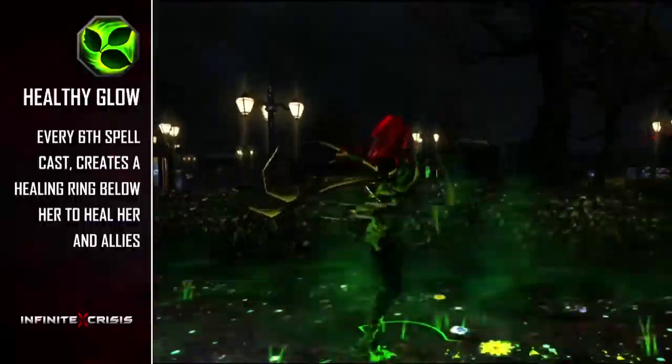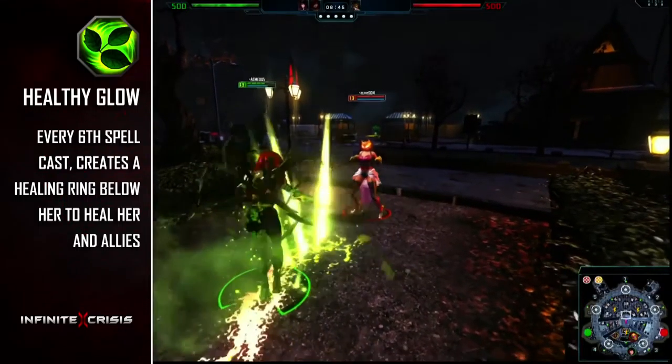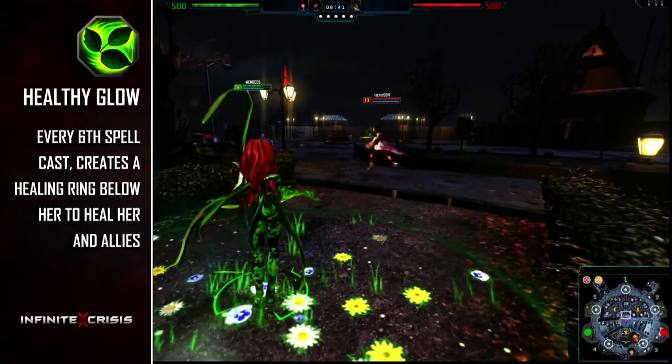Poison Ivy's passive is Healthy Glow. Every sixth spell she casts creates a healing ring below Ivy, restoring health to her and nearby allies every second for its duration.